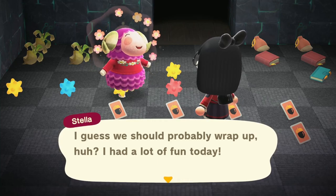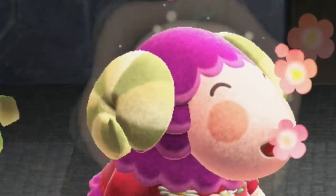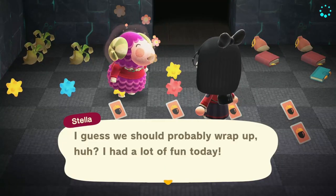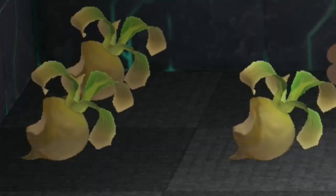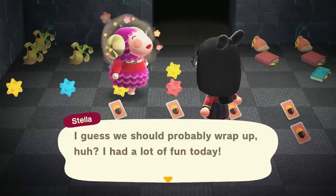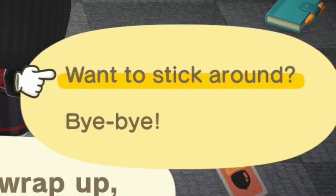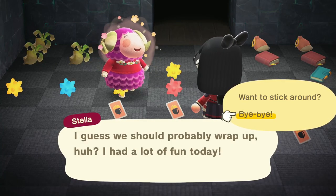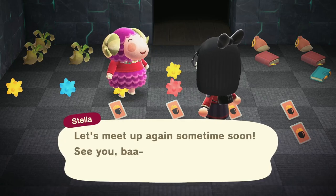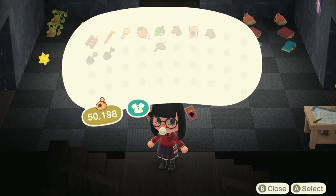I literally just finished putting the few things in my inventory away and then Stella suddenly says she's gotta go. She just took one look at my house and was like, there's nothing in here, look at that trash in that corner. I can actually ask her to stay — that's so cute. I used to love when they come over. Stella was the first one I found in the very beginning when you're first starting out. I love her.